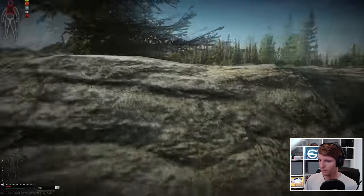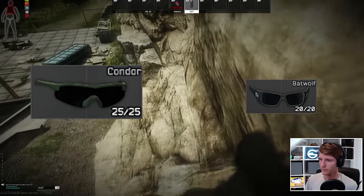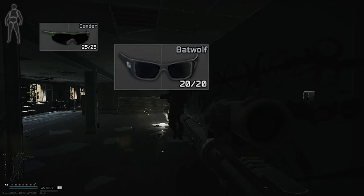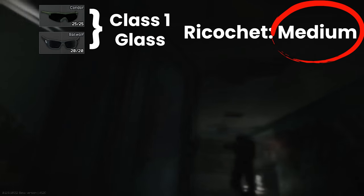Hello everyone, it's GigaBeef here, and today we're looking at Ricochets and the Condor Glasses, which are one of two sets of Ballistic Glasses in Tarkov alongside the new Batwolves. These both have different properties to the cosmetic shades in-game because they also have stats that are found on armor, namely Class 1 Protection, Glass Material Type, and most importantly, a Medium Ricochet Chance.